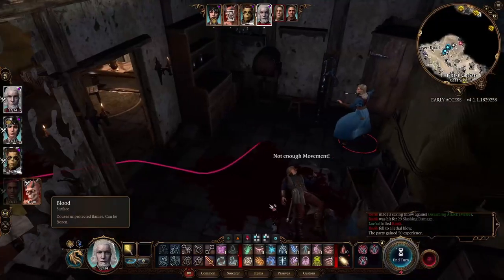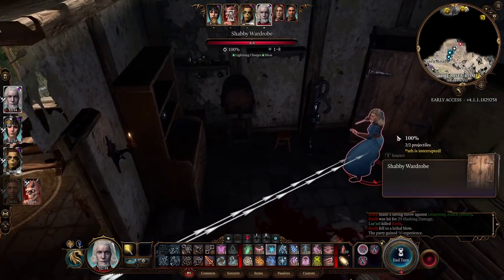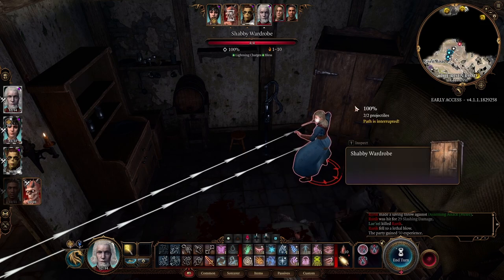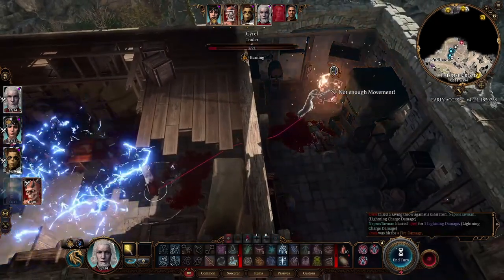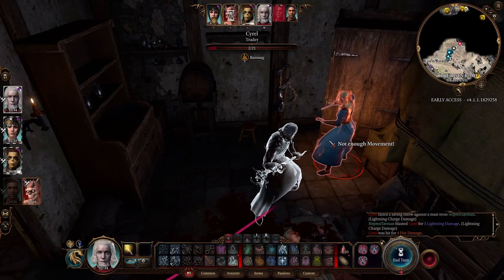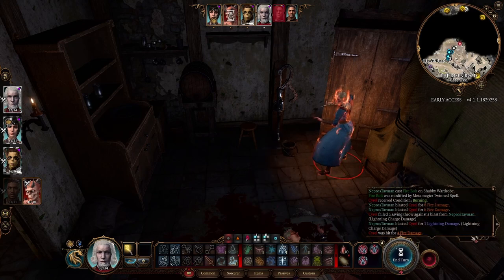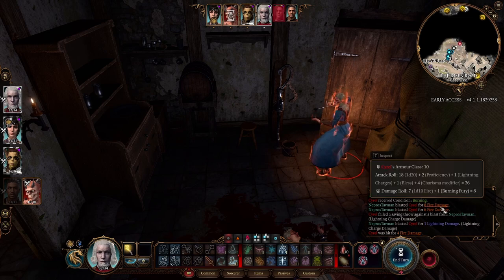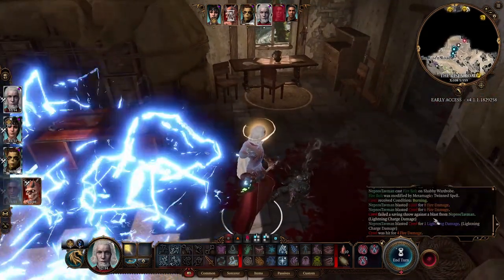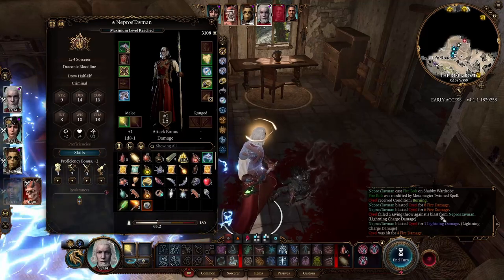Now thinking about Metamagic options: I could try and hit her twice with Ray of Frost using Twin Spell on the same target. We rolled 8 damage — 7 plus 1 from the ring, then 5 plus 1 from the ring, then some lightning damage from the Gloves of Flint and Steel. It says Cyrel failed a saving throw — lightning charge damage. She was hit for 1 damage, and then 1d4 from the Gloves of Flint and Steel. I should note this twin-casting onto the same person is probably something they'll take out of the game — it's not really how it's supposed to work.